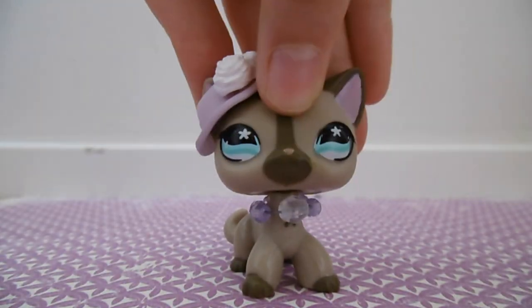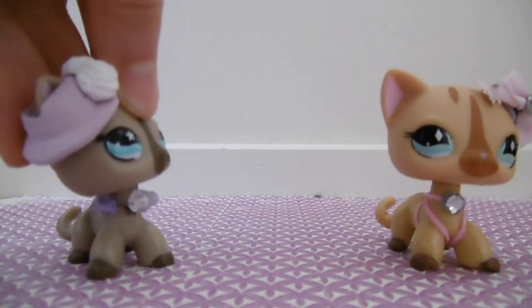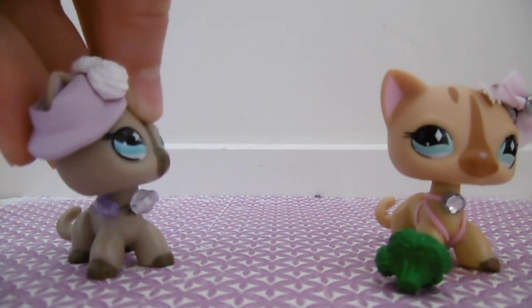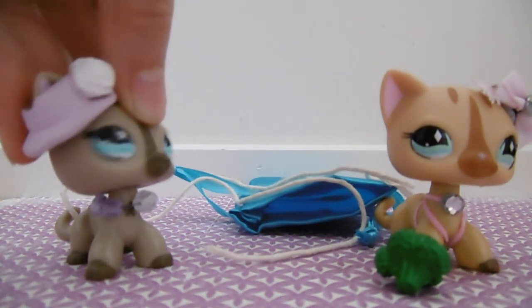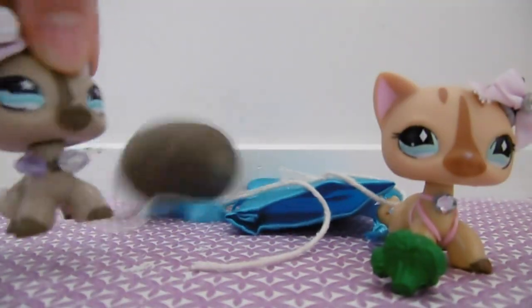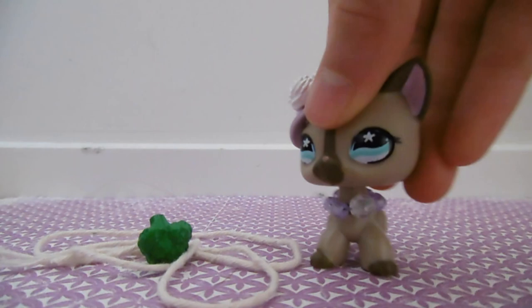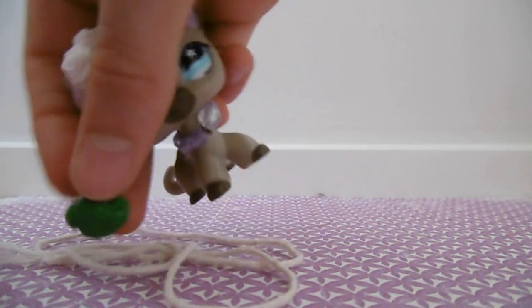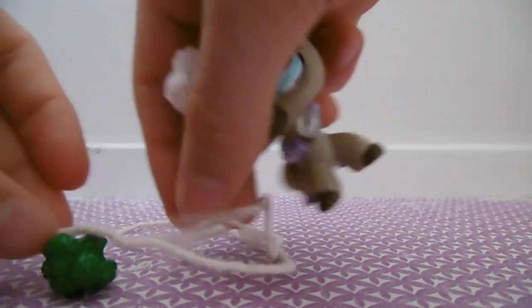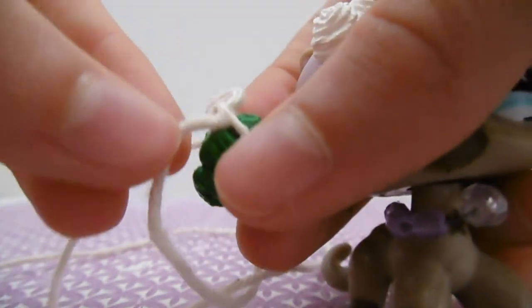For this next one, you will need your best friend, their least favorite food, a sack, some string, and a very heavy rock. First of all, get the string and their least favorite food, then tie the food to the piece of string. There we go — I've just done an ordinary knot, double or not.